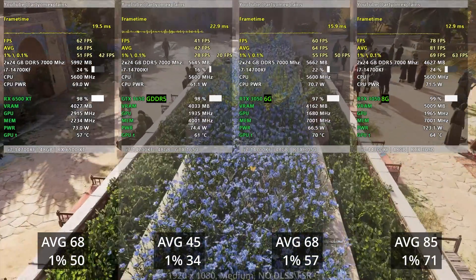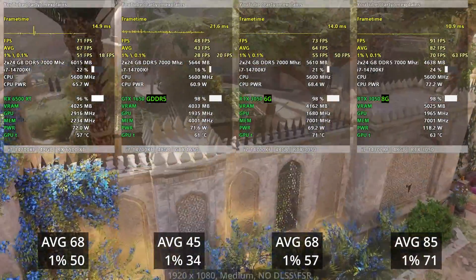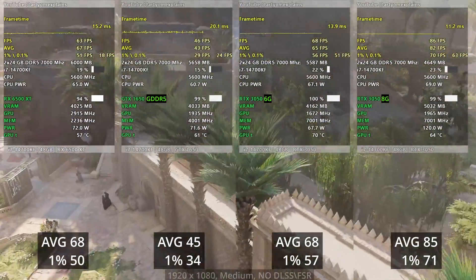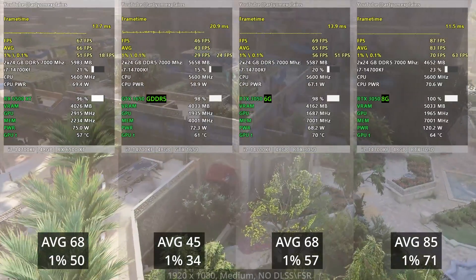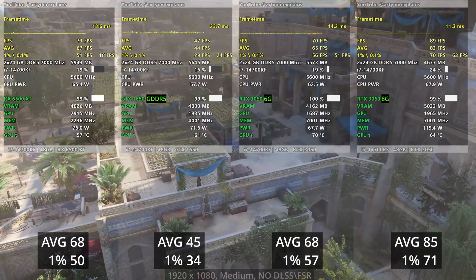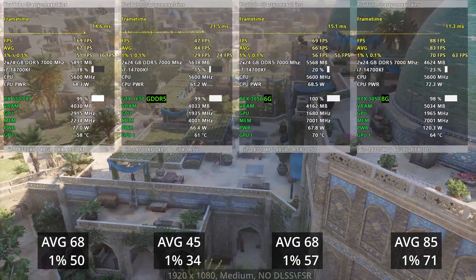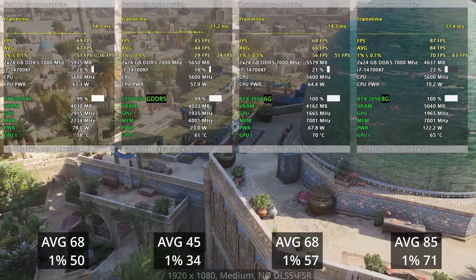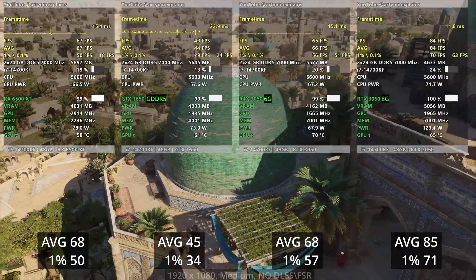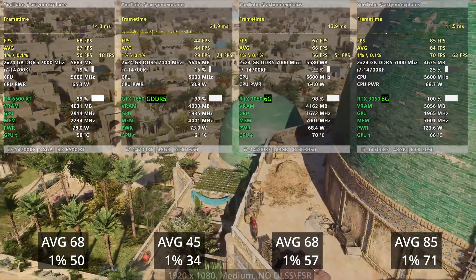In Assassin's Creed Mirage, the RX 6500 XT is very comparable to the new 3050 6GB, but the new 3050 does much better in terms of 1% low performance. The average FPS is basically the same, but 1% lows matter for smooth gameplay — the new 3050 wins here, being 12% faster than the 6500 XT in 1% lows.